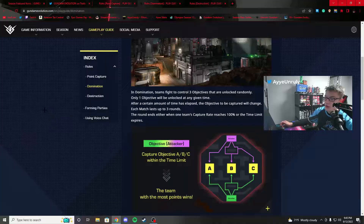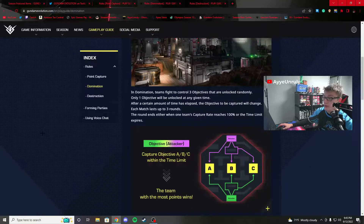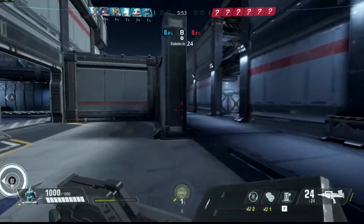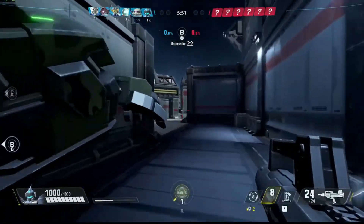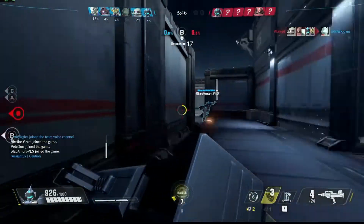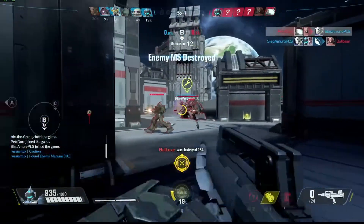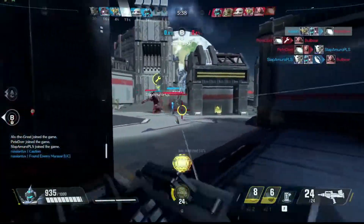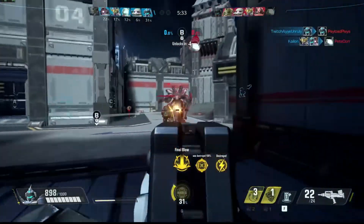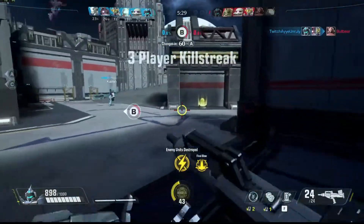The second game mode is Domination — you must control as many objectives as possible simultaneously, capturing objectives A, B, and C within the time limit. The team with the most points wins. Units near enough to an objective start the capture, and staying close fills the suppression meter. Each hill gives 60 seconds and the hills rotate randomly throughout the map. Extra time is given when certain conditions are met, and victory goes to the first team to win two rounds.